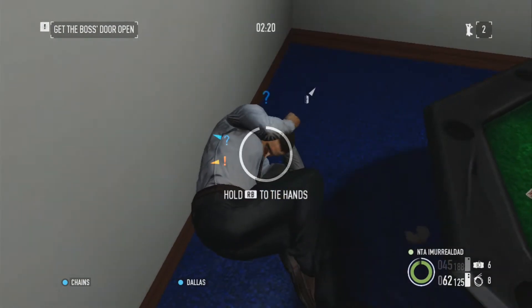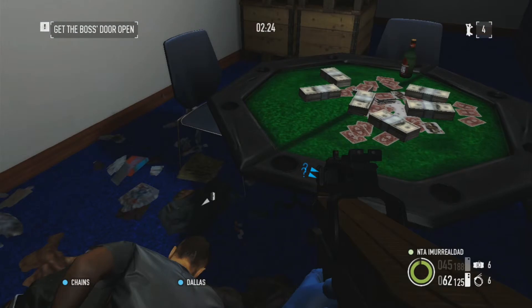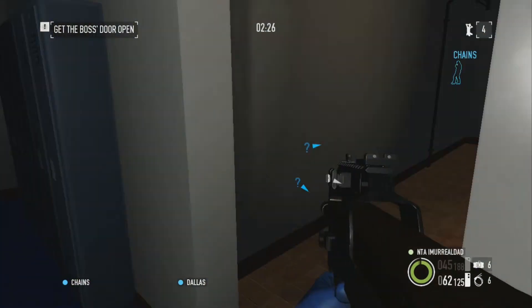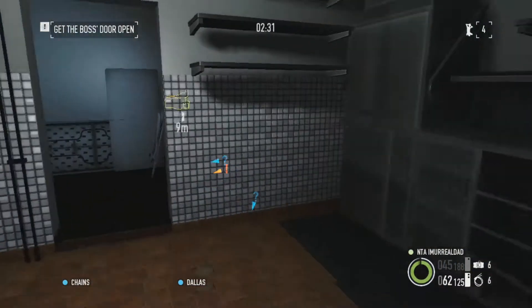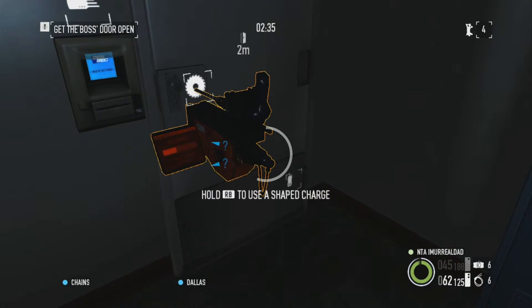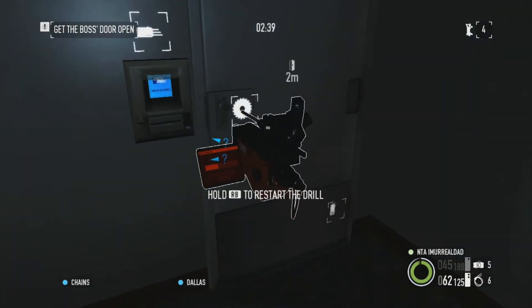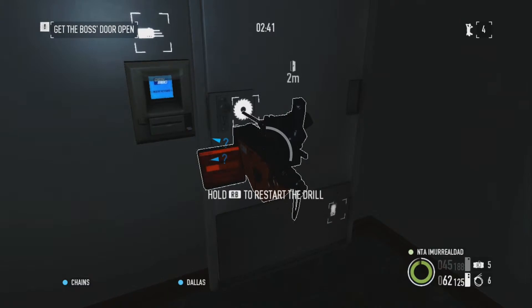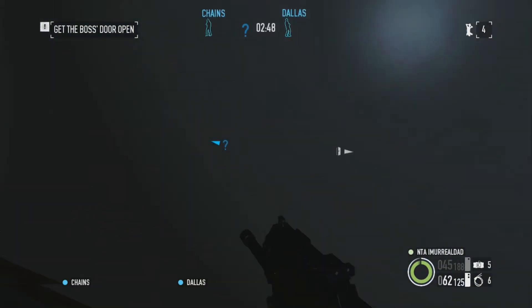This is the poker table that you're eventually going to throw the bag of money on — it's going to slide off, but as long as you put it on the table the achievement will pop. My drill's broken again so I'm going back to restart it. It takes forever and sometimes if you look away too quickly it won't restart. Restarting the drill, and the drill is going again.